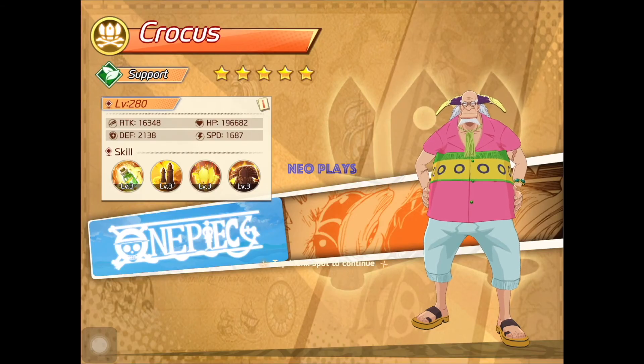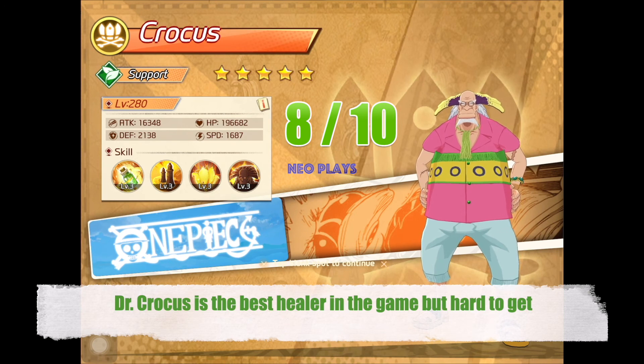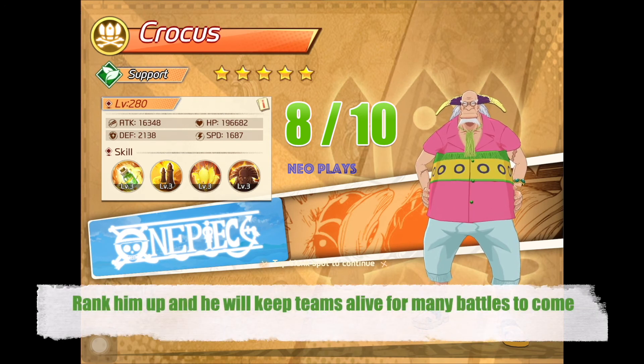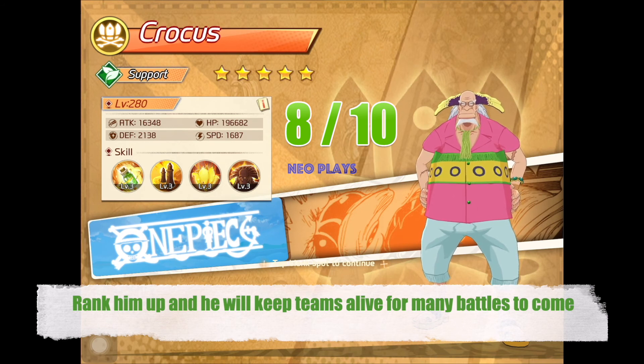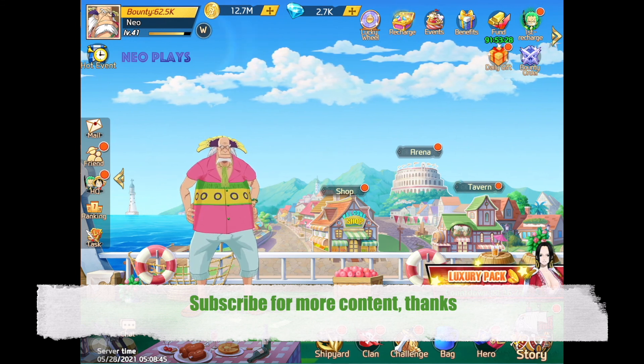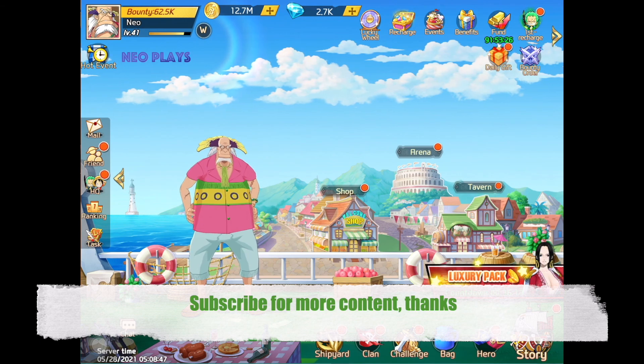So in conclusion, I give Dr. Crocus 8 out of 10. He should be a 9 as one of the best healers in the game, but as an emperor hero, he is very hard to get. Nevertheless, he is an amazing support — rank him up and he will keep your team alive for many battles to come. Okay guys, that concludes today's video. As always, please leave your questions in the comments below. Take care, and thanks for watching.